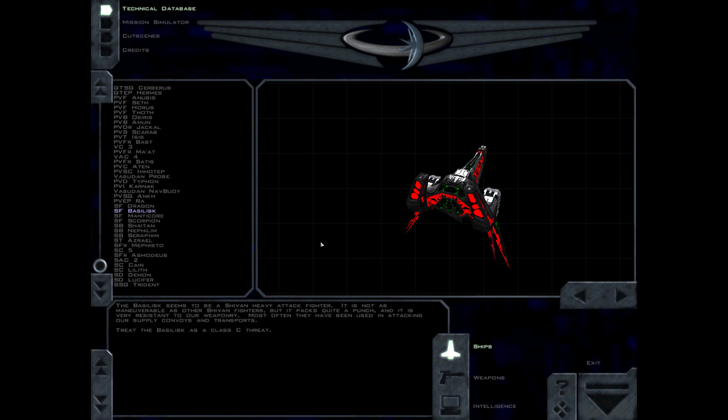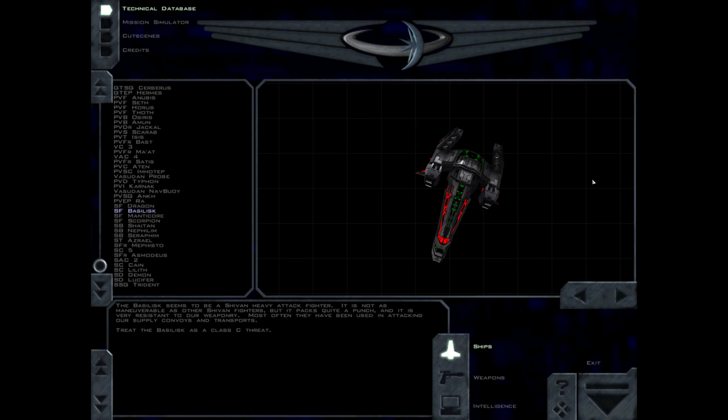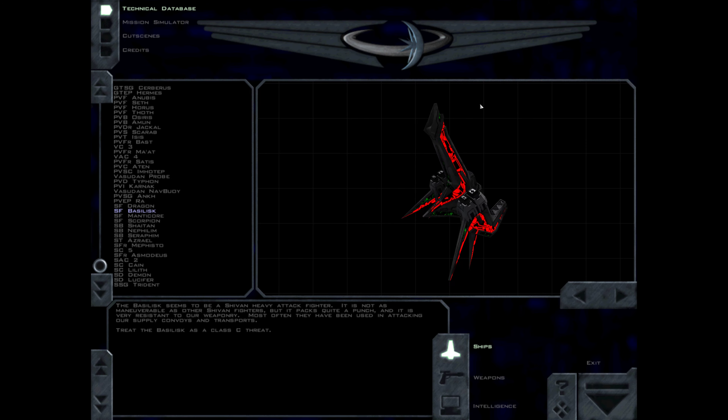The Basilisk seems to be a Shivan heavy attack fighter. It is not as maneuverable as other Shivan fighters, but it packs quite a punch, and it is very resistant to our weaponry. Most often they have been used in attacking our supply convoys and transports. Treat the Basilisk as a Class C threat.